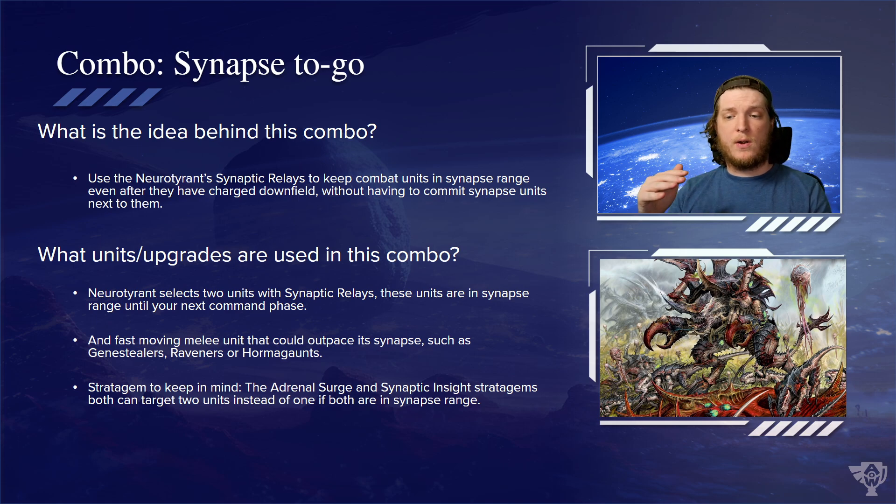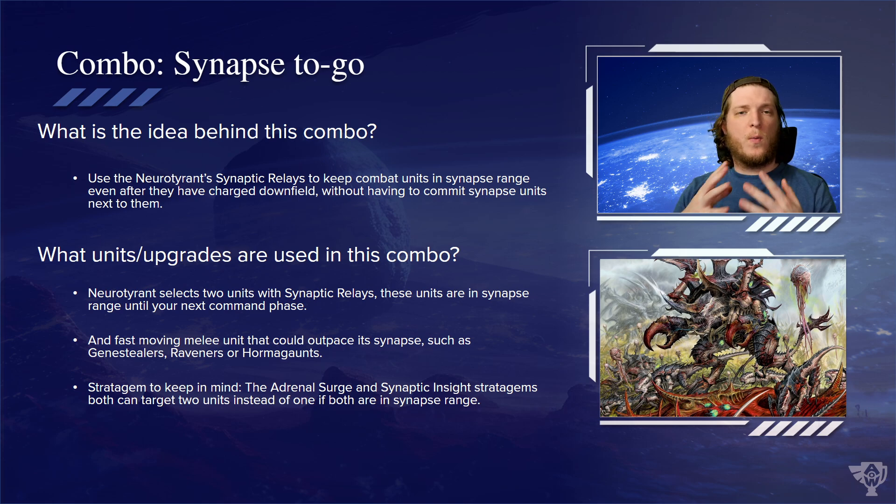This combo is really good in my mind. If you take a Neurotyrant to pick two units, then take multiple fast-moving melee units — with the way rules are written in 10th edition, if you move a unit up and declare a charge, rolling a long charge may force you into base contact with multiple enemies. All of a sudden you're getting stuck in combat, and you might accidentally get out of range of your synapse creatures. So this is a good way to take synapse downrange with you.